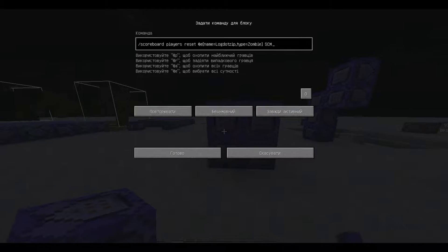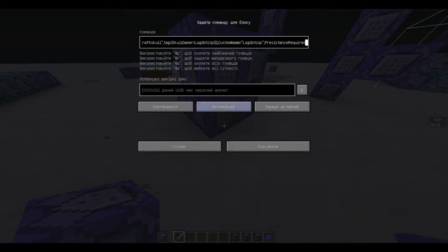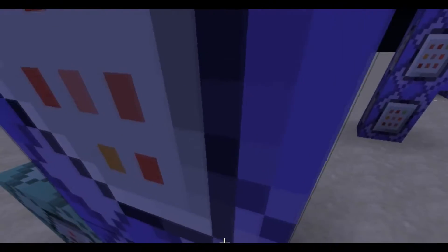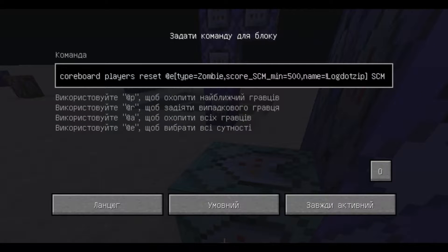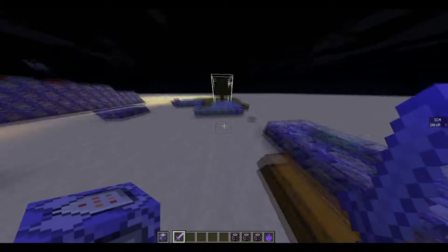Next we have these commands — those are just resetting the scores for those who turned into Logdotzip mobs. This is very easy. So: change the entity data of the zombie who managed to get to the point where he turns into Logdotzip, change the entity data, which also resets everyone with the same score and name not Logdotzip.